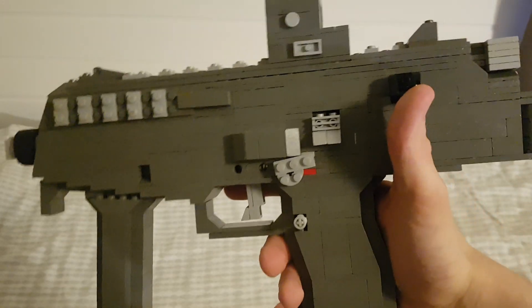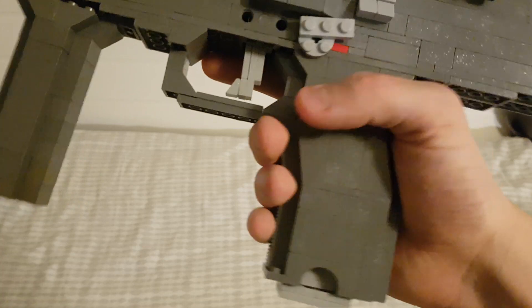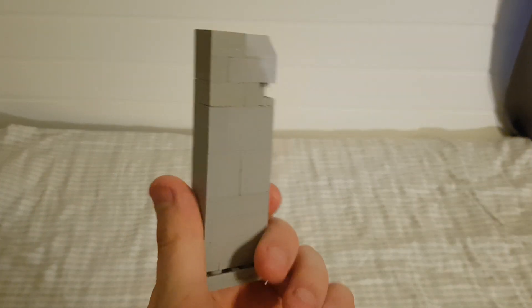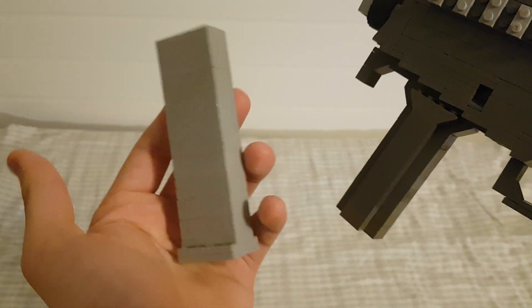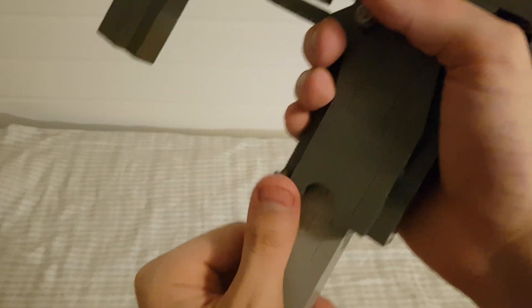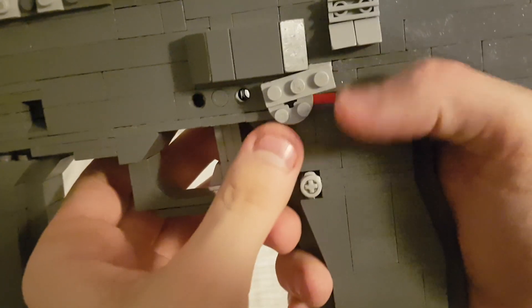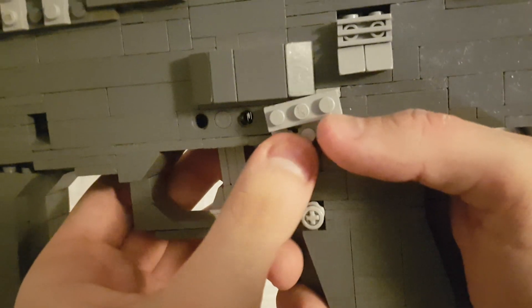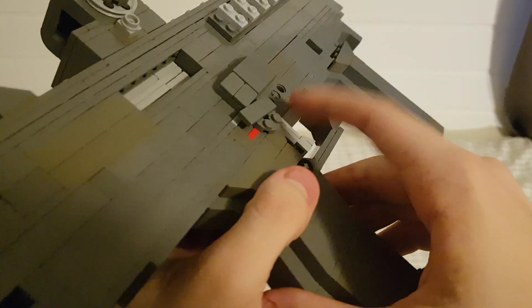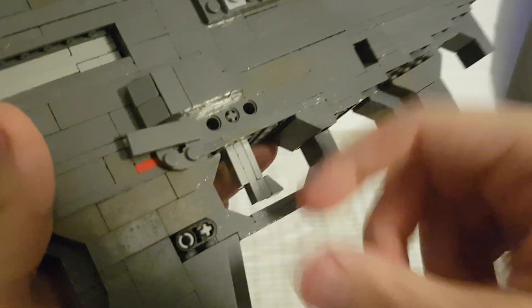Here we have the grip, which as I said is about as tall as the receiver — the receiver is way too tall. But it does have the standard mag release and the magazine that has a plate on the bottom, so it is a tiny mag. I'm not too sure how many rounds it holds — it can't be too much since it is quite small. Here we have the fire selector: right now it's on safety, then semi-automatic, and full automatic. It's on the other side as well but it's not really too well colored, though it does function.